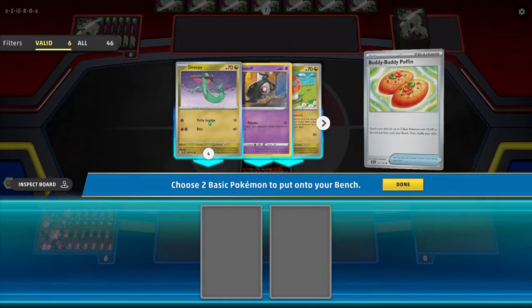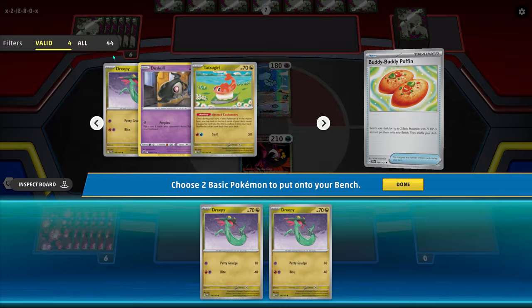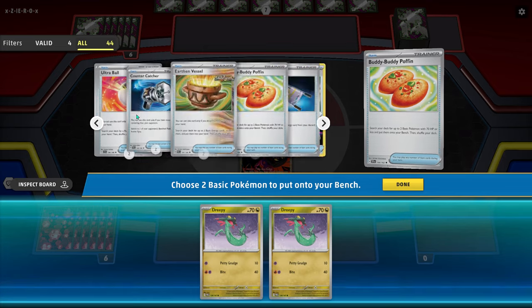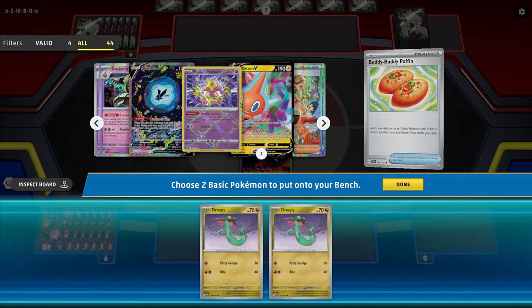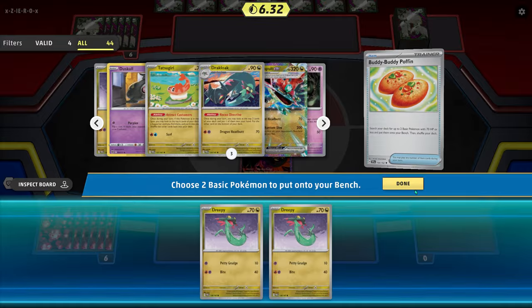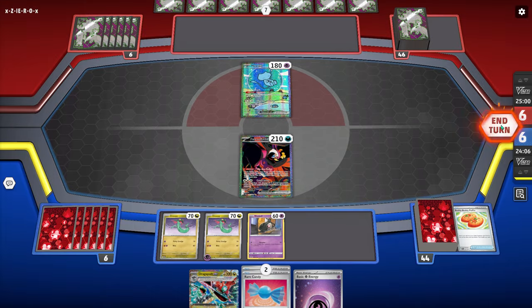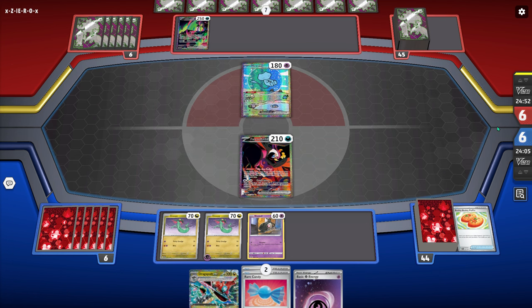Game one we have a Mew in the active and we are up against the Loyal 3 deck. It's not really a common deck - it's kind of cool that I ran into it on the ladder. This guy's like an Arceus League, so it's pretty cool he's playing decks like this. I start off with my Poffin, and here I'm really debating whether I want to get a Tatsugiri or not, because a lot of times Mew means it's like a Miraidon or maybe a Raging Bolt.